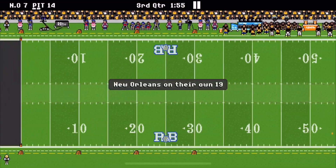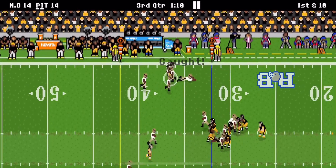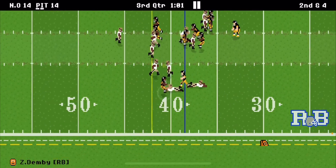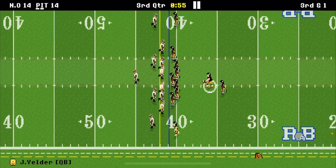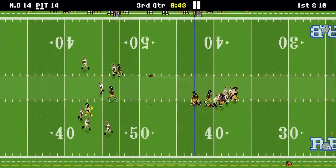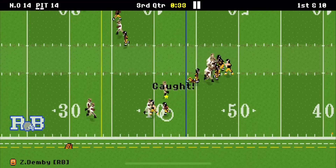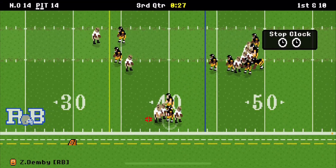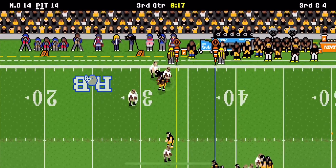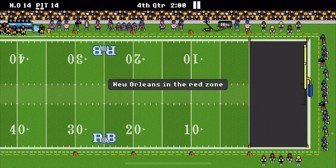We get the ball back. We pass for a six-yard gain and keep driving. We're doing well but then — oh my gosh, I threw an interception. That was the dumbest pass I've ever thrown. If I'd thrown it a little higher... and they scored a touchdown. Come on, we gotta win this game.